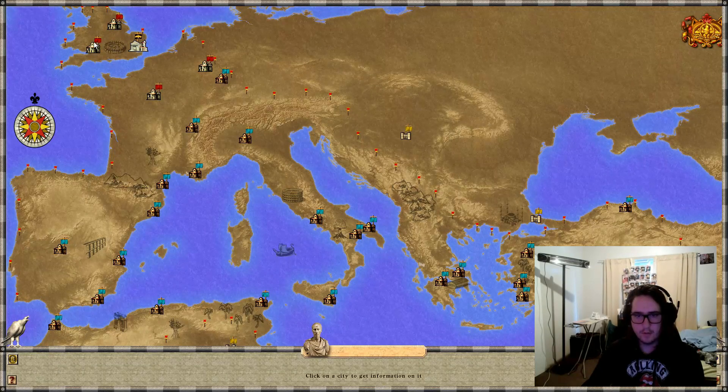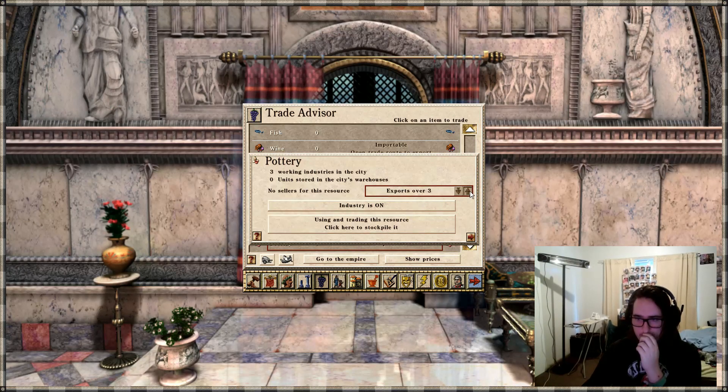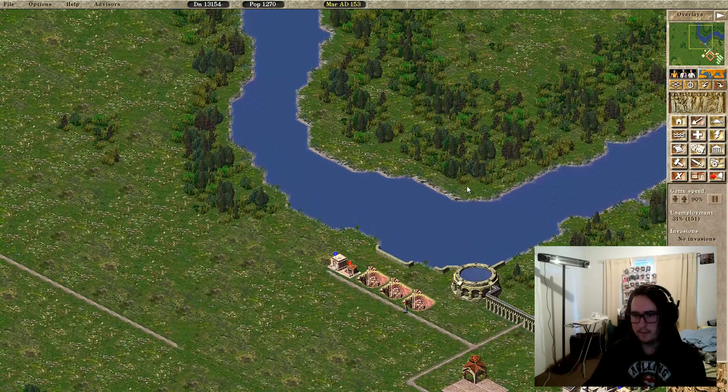Let's see what we've got — does anyone buy pottery? They do! We'll start selling pottery. No working docks though — we need a dock.